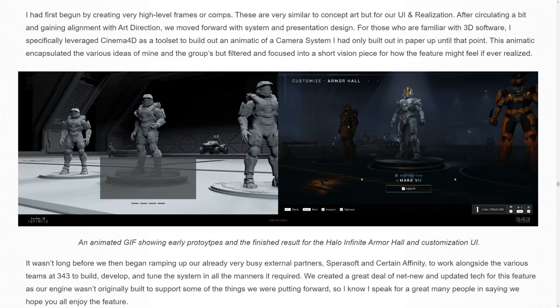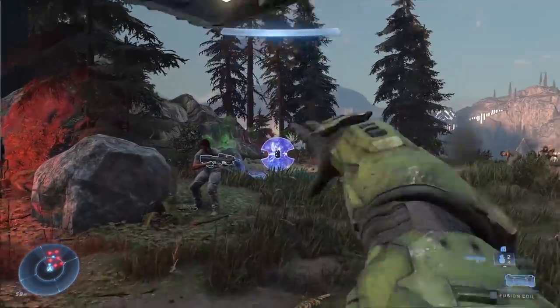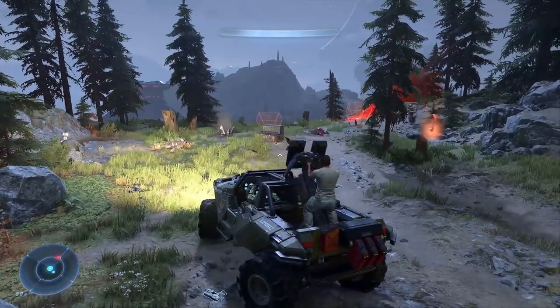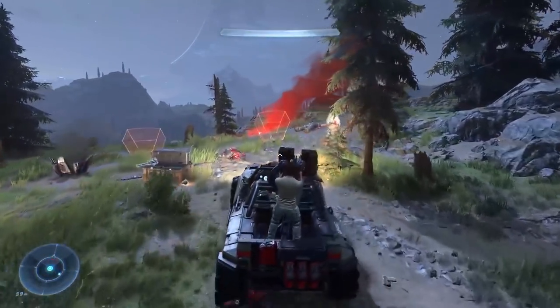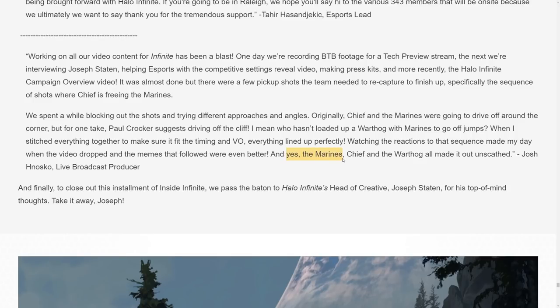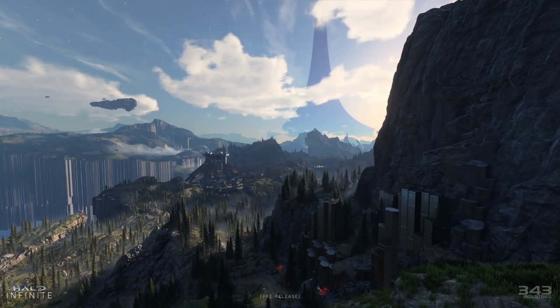We all remember those Marines that got yeeted off the edge of a mountain, and you figured they would have died — but they confirmed here that the Marines actually lived through that fall. The live broadcast producer who put that together confirmed: 'Yes, the Marines, Chief, and the Hog all made it out unscathed.' I bring up fall damage because Halo Infinite has a sense of scale we've never had before in the franchise — just look at these heights.